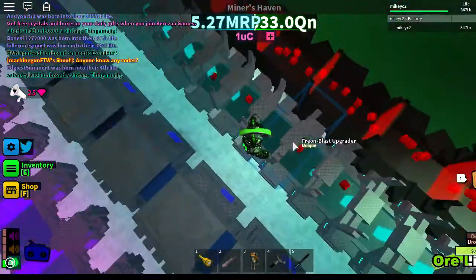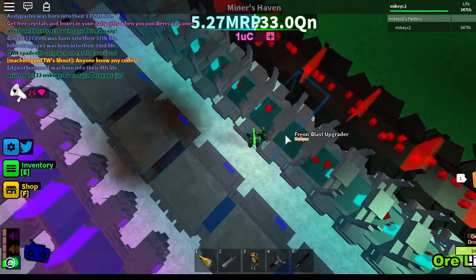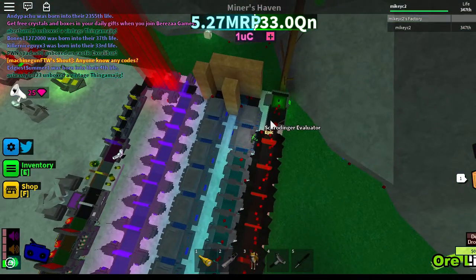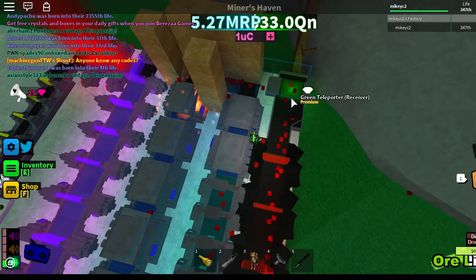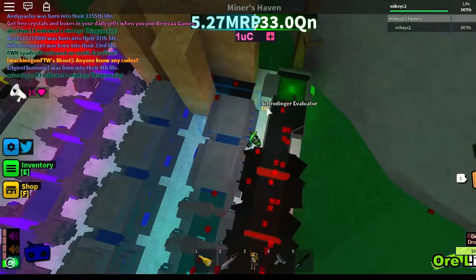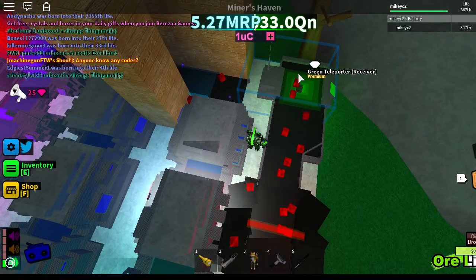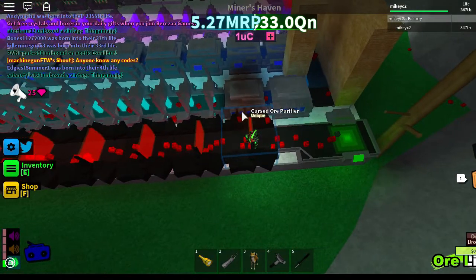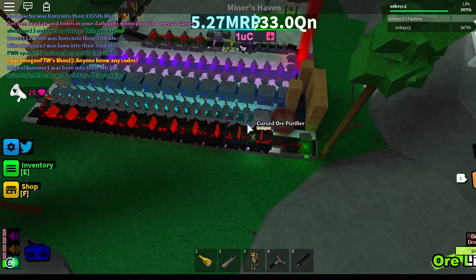You can get really random amounts on this, and I got enough to rebirth. If you're on your first through fifth life, basically put four pain-type mines into a green conveyor, put a converter, and then put — I think it was 11 cursed ore purifiers — till you hit the end.